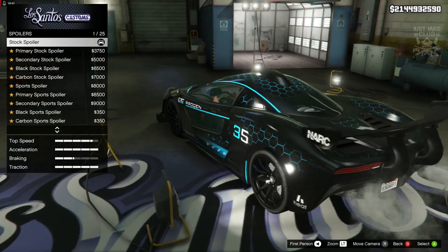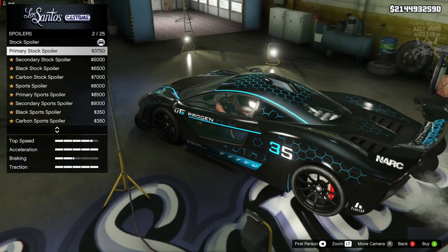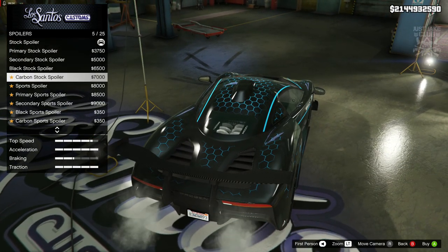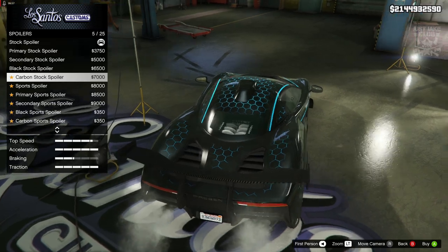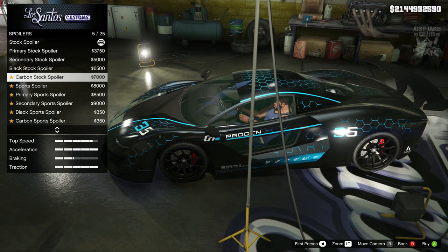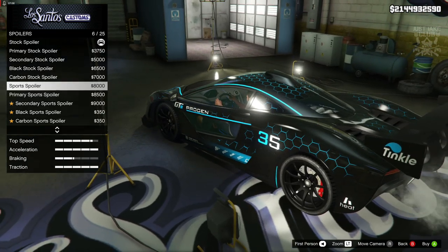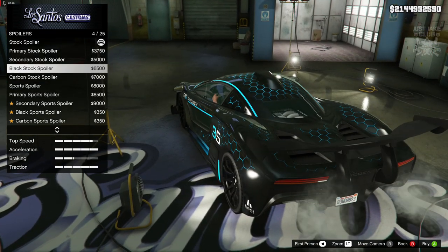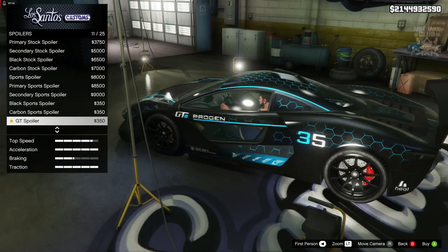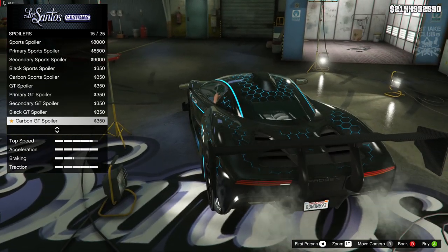For spoilers, the stock actually looks really cool. If we change to the primary, you get more of a sponsor on there which is awesome - I'm really digging the race livery with sponsors here. The primary sports spoiler looks great. The GT wing is pretty wild though - very out there.